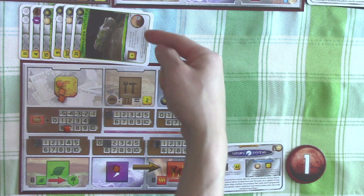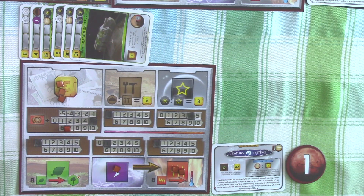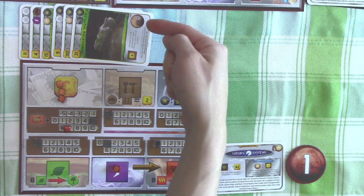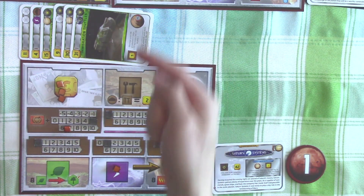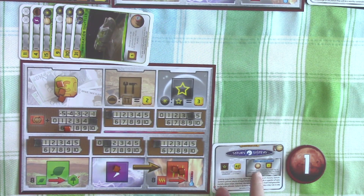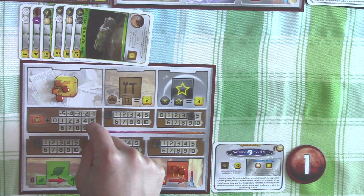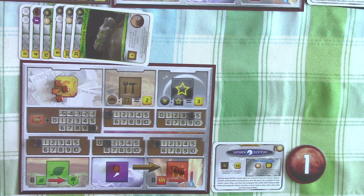They will also gain one victory point for every third city in play. They don't have to own the city themselves. So now we have a lot of people attracted to Mars because they heard about the Terraforming process, but we just don't have enough cities to harbor all these new immigrants. Saturn System will have to wait till there are more cities on the board before they can gain some victory points. But for now, let's increase their credit production by five steps. And that's it for them - they have decided to pass.